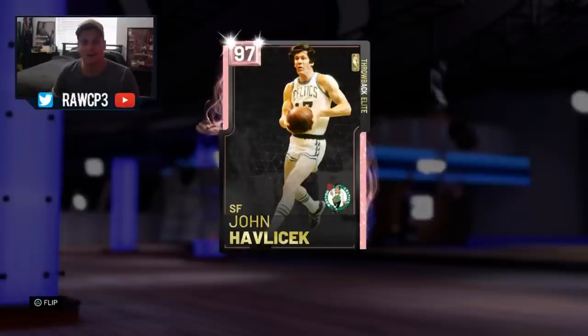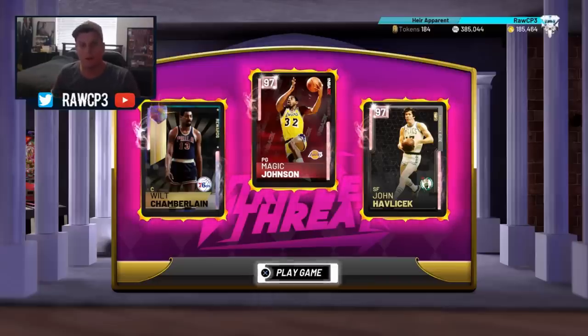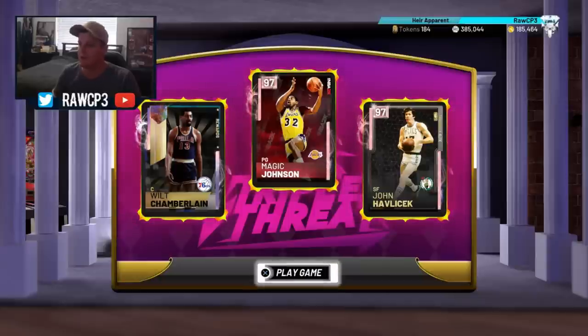Let's get into triple threat online — or they might say unlimited. Let's get it! Alright, so we're going into our triple threat lineup with Wilt Chamberlain, Magic, and Pink Diamond Hondo. Let's see if these old timers can teach these youngsters a lesson, man. Let's go get this dub, let's do it.